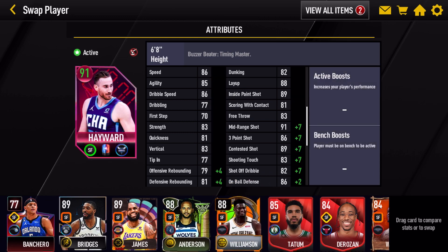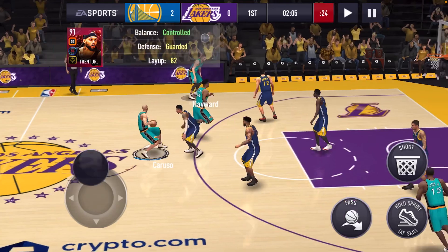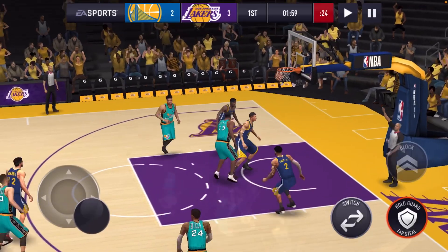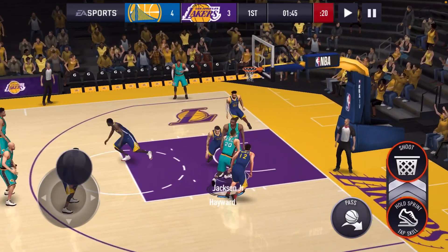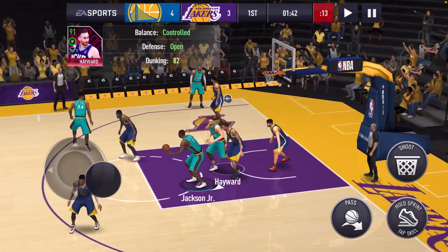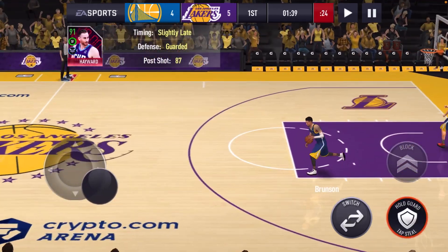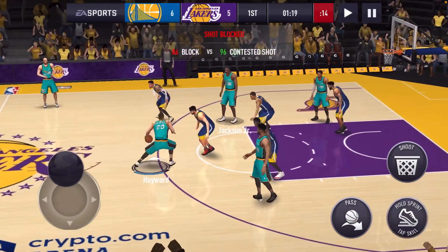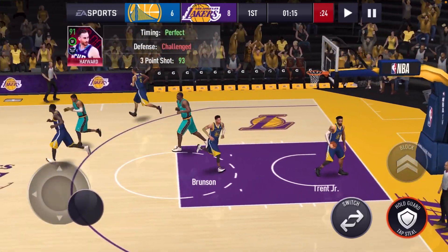Okay guys, we're here in our first matchup. I believe we're up against an 89 overall multi-year lineup, so let's get to it. Alright, let's go Gordon Hayward — for three, 20%, and it's good! Let's go Gordon Hayward! Taking it all the way — he got the dunk, and he missed... oh man, I didn't mean to take that, but he got it. We got the pull shot, let's go. Take the three again and he got blocked.